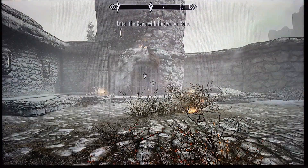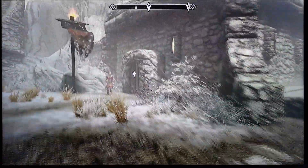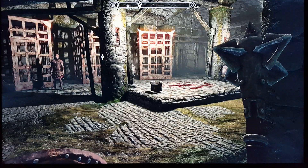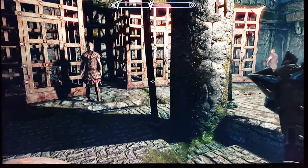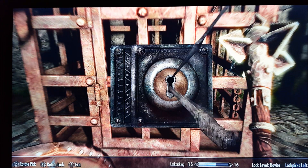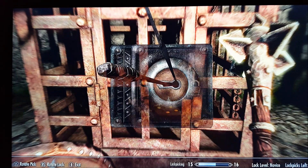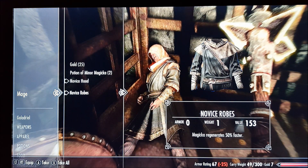When you get to the spot where you can go either right or left, just go to the left. When you get to this spot there are three cages and you just have to unlock that middle one. On the corpse you get the novice robes and novice hood - the novice hood is what you need. It increases your magicka by 30 points, so don't forget to pick this up.